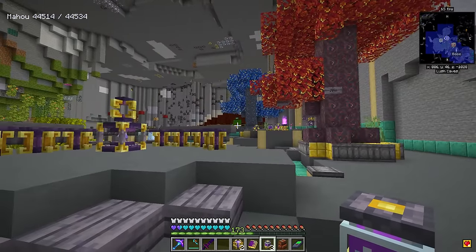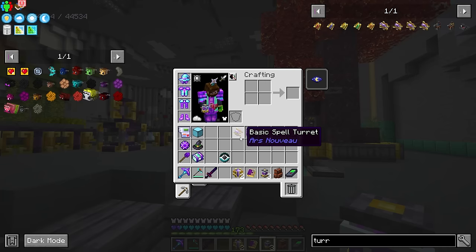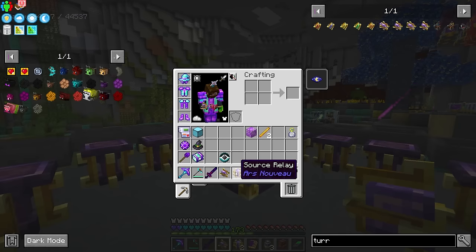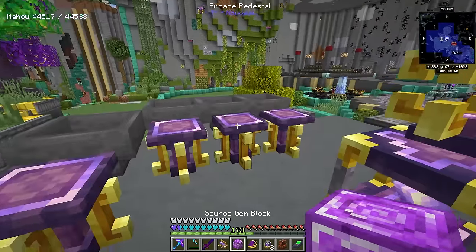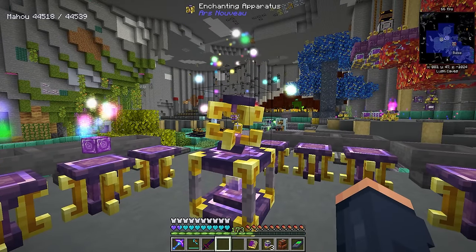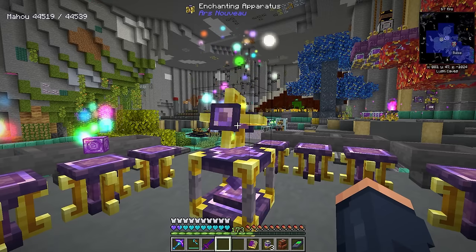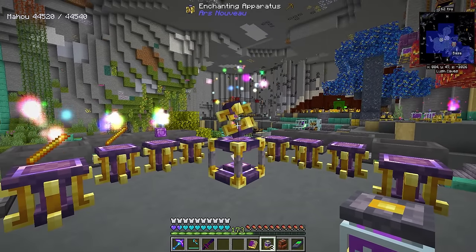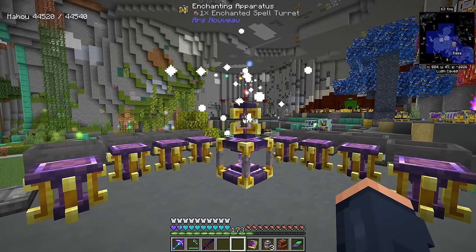With our current Ars setup this isn't too difficult. This is going to be an introduction to spell turrets — a way to get techy with Ars Nouveau. On its own the spell turret isn't that great, but you want to turn it into an enchanted spell turret using some blocks and two blaze rods, which will halve the cost of the spells.